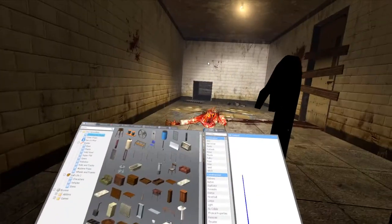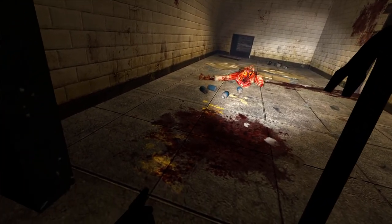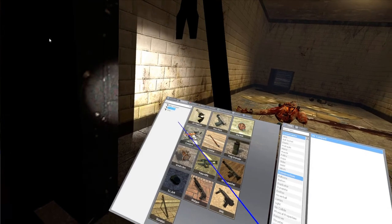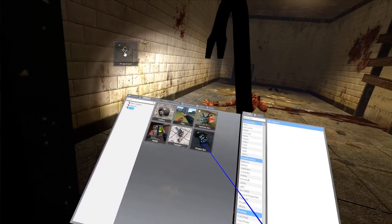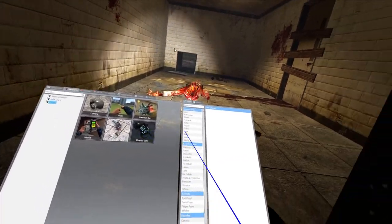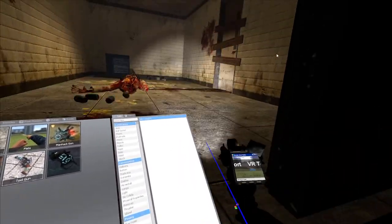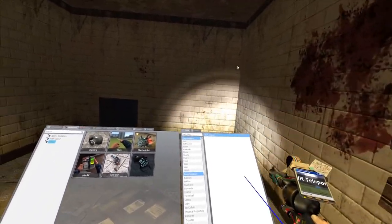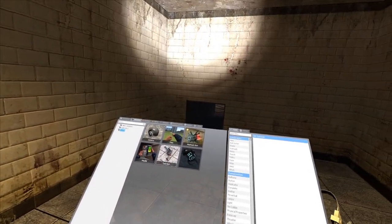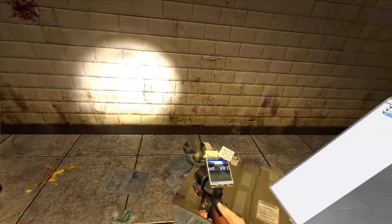Don't worry guys, one day we'll figure this out. All right, we're gonna grab the physics gun — hopefully. Nope. But I can have the tool gun. Aha! This gun comes in handy. Okay, VR teleport — so this will allow us to basically cheat.